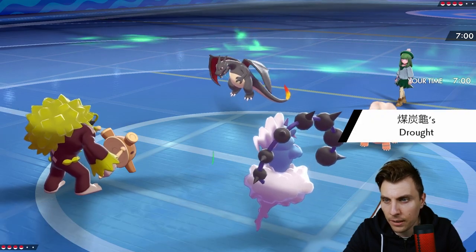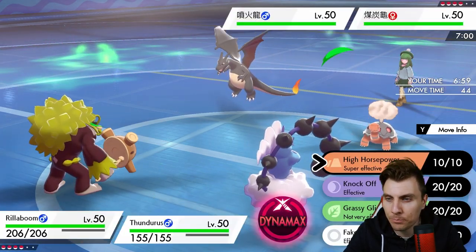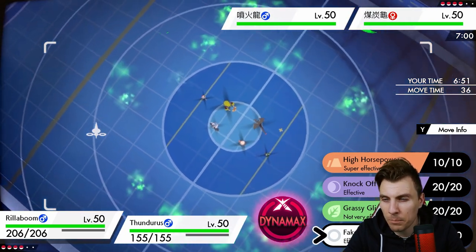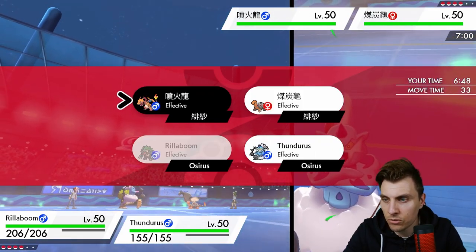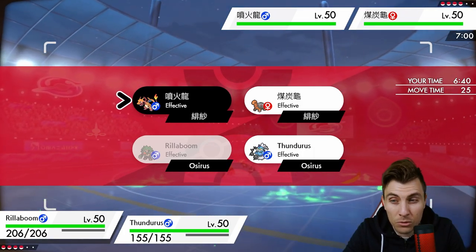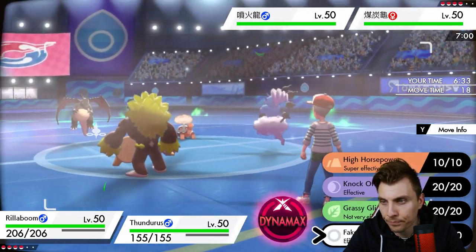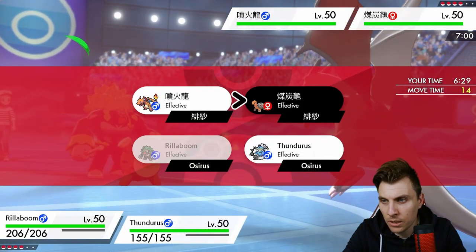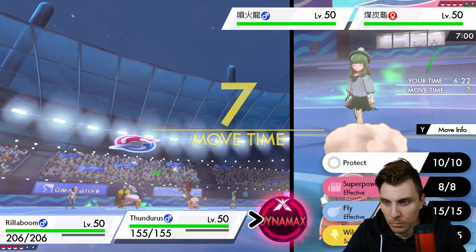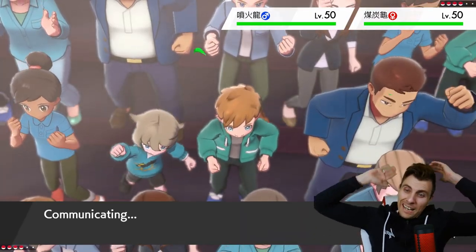Where is Charizard going to go? We can go straight after it with Thundurus but we're likely to take a big attack in return, which we don't really want. We could Fake Out into Torkoal to prevent it from doing anything. But I don't really want to lose Thundurus straight off the bat. Switching in Heatran for Thundurus doesn't put us in a great position going into the next turn. We would get the Flash Fire boost, which makes us more threatening. I'm tempted to just go for the Max Airstream.